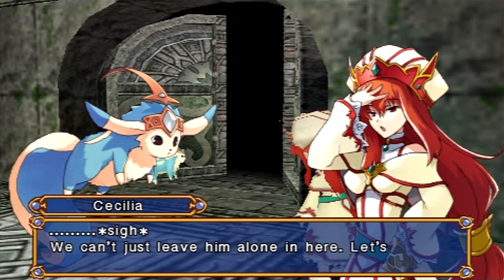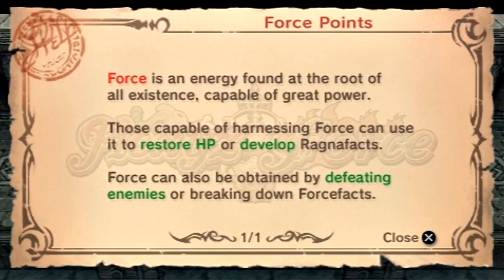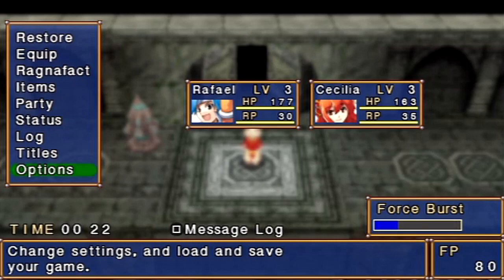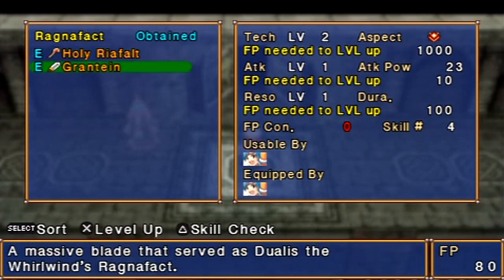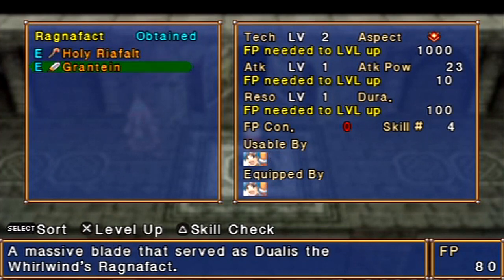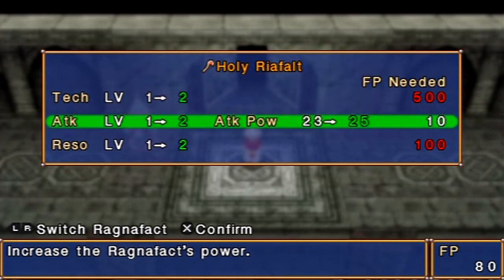I hope you like facepalms, viewers. So, first thing we want to do — you see in the lower right FP — those are force points, essentially the ability points of the game. You use those to invest in your Ragnifax, or essentially weapons.